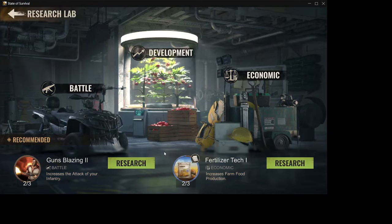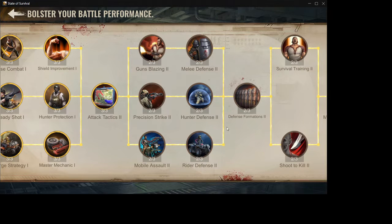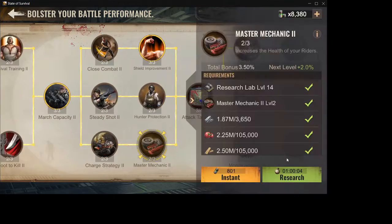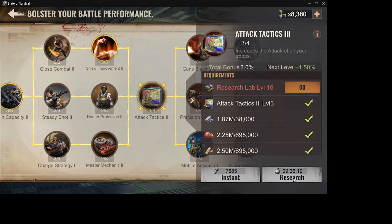Make sure also when you do research — it shows a recommendation here, just click research. If you have plenty of time, or if it is during the night, take one of the options that takes a long time to research. For example this one, but I need to be at research lab level 16 and I'm not there yet.